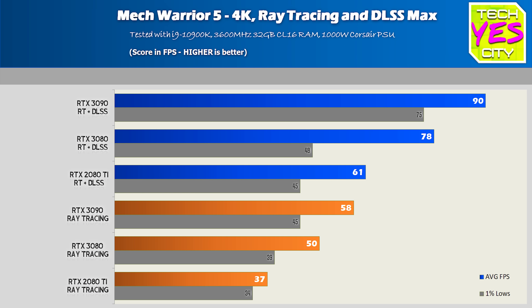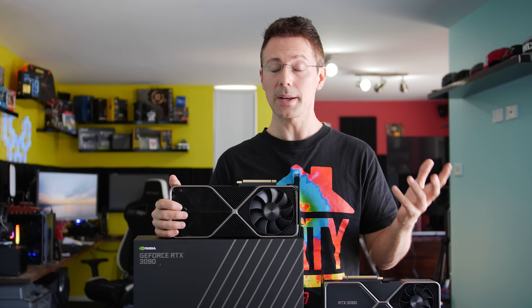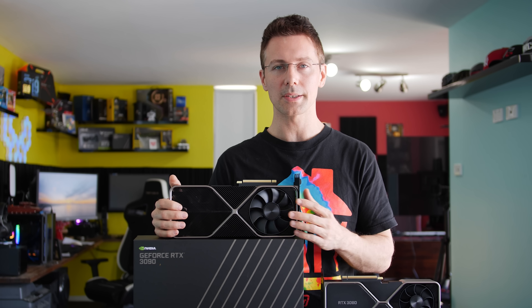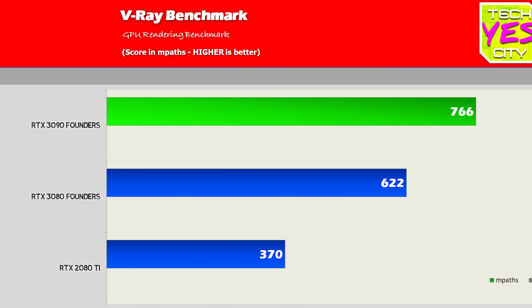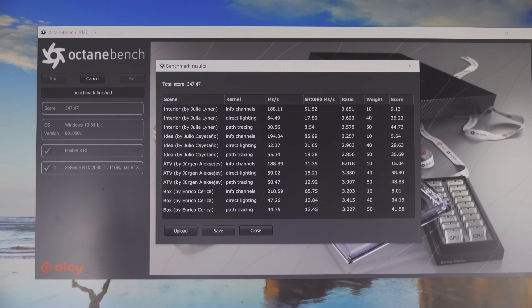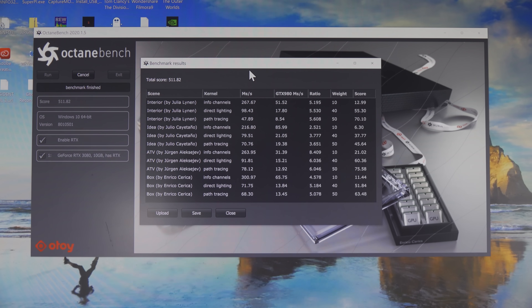Gaming numbers aside, let's look at productivity, where both the 3080 and 3090 come — depending on the benchmark — in a different league to their predecessor, the RTX 2080 Ti. A V-Ray score and an Octane Render including RTX reflect this — these cards are flying, with the 3090 at pretty much double the 2080 Ti. The 3080 is in the same league as the 3090, but you do get extra productivity out of the 3090.